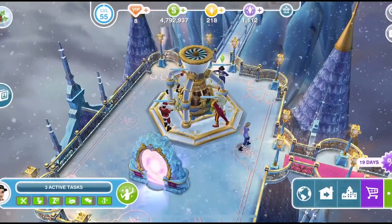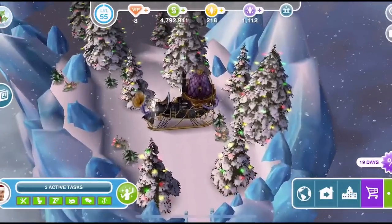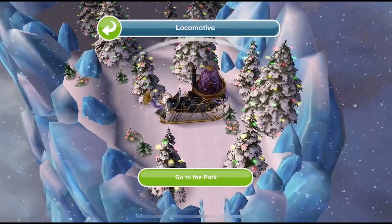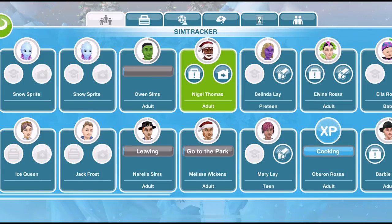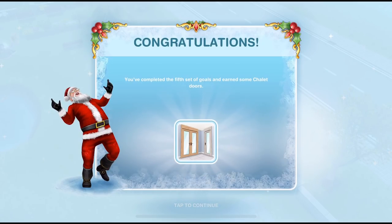We'll just wait for them to finish using the machine. Go up to the locomotive and go to the park, then send all the other Sims home from the Sim tracker. Congratulations — you've completed the fifth set of goals and earned some chalet doors!